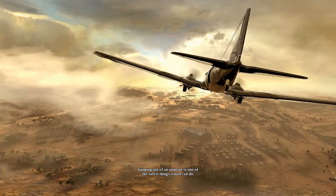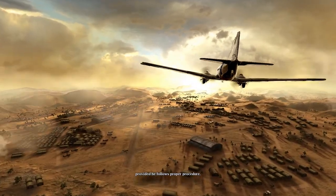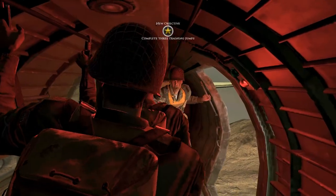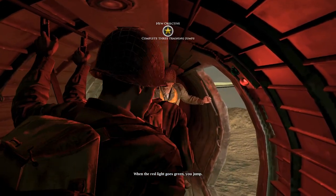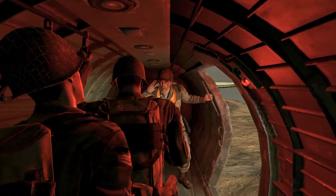Jumping out of an airplane is one of the safest things a man can do, provided he follows proper procedure. When the red light goes green, you jump. Follow the man in front of you. Don't stop, don't think.